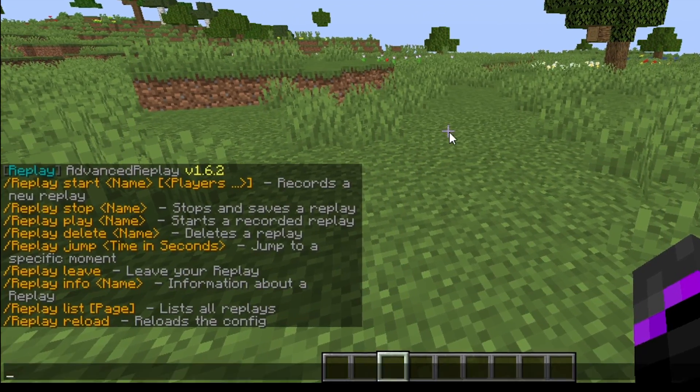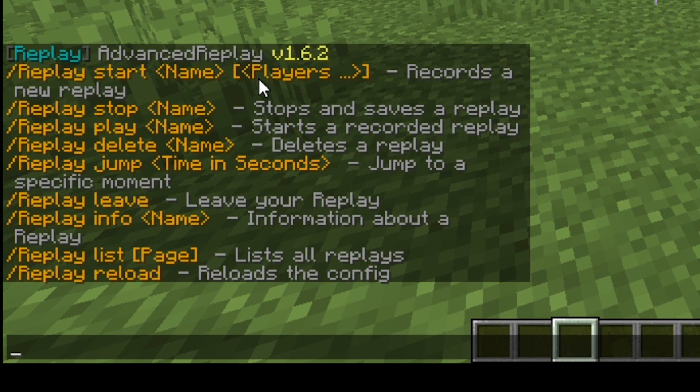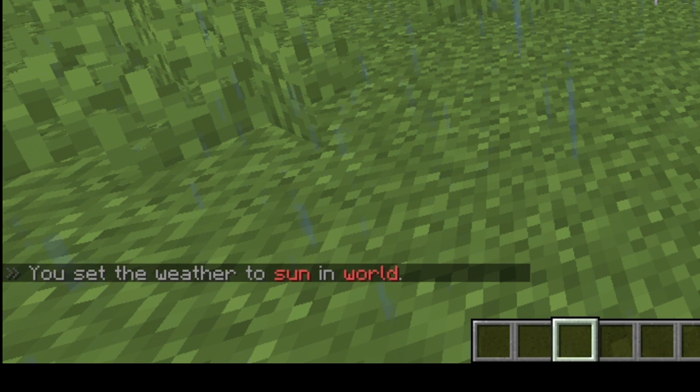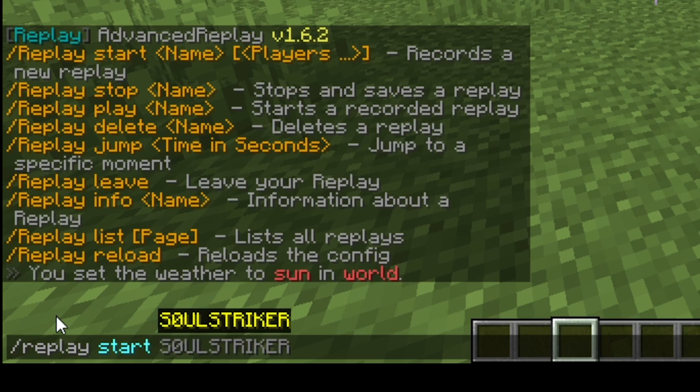Let's get started with the main command, which is replay. This is where you can start a recording of a new replay. By default it doesn't automatically record, but if you wanted to set up something where it does that when a player logs on you can totally do that, and it saves to your local file storage or a database if you want to use that as well.